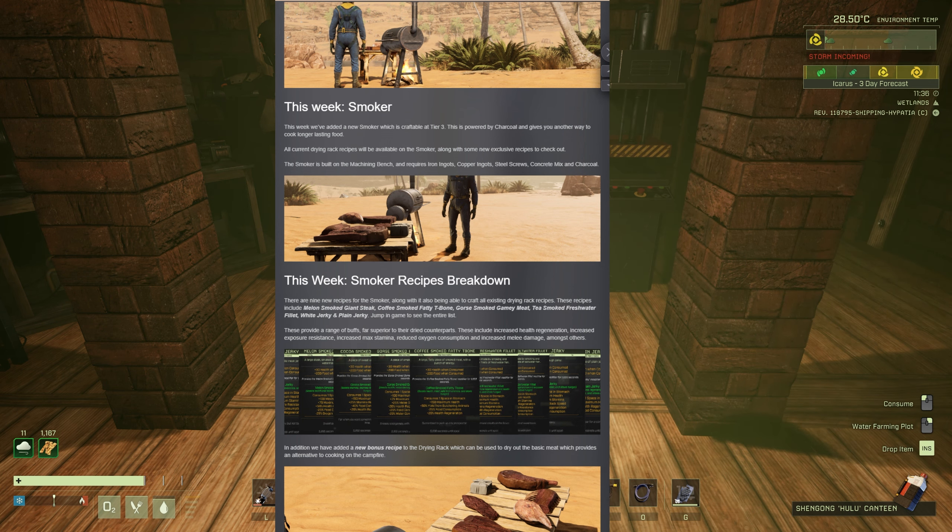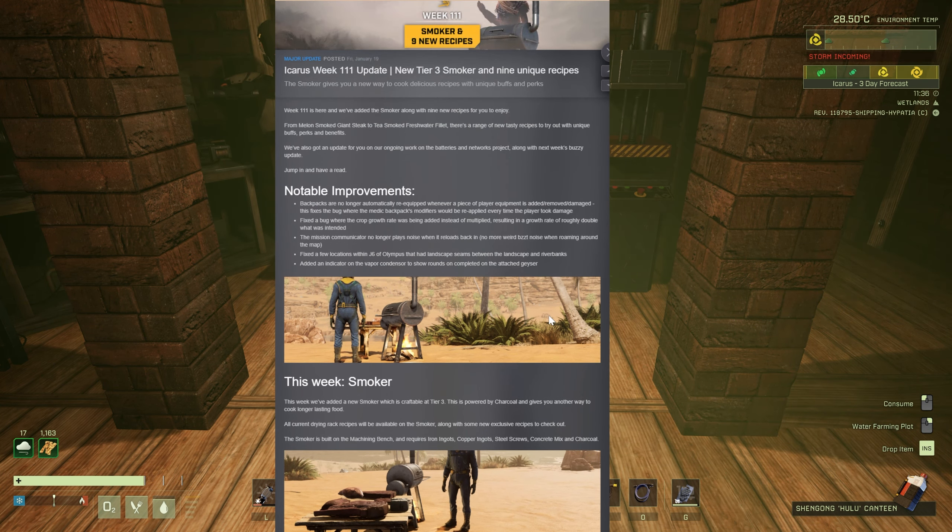Let's look at the patch notes and see what the devs had to say this week. Notable improvements: Backpacks are no longer automatically re-equipped when a piece of player equipment is damaged, added, or removed — this fixes a bug where the medical backpack modifiers were reapplied every time the player took damage. Fixed a bug where the crop growth rate was added instead of being multiplied, resulting in a growth rate of roughly double what was intended. The mission communicator no longer plays a noise when it reloads back in — no more weird buzzing noise when roaming around the map. Also fixed a few locations in J6 of Olympus that had landscape seams.